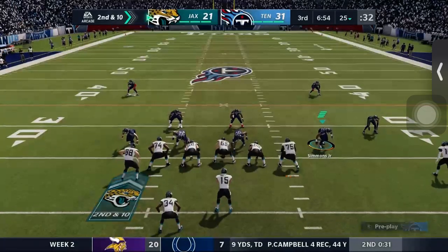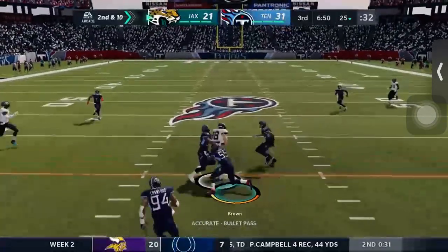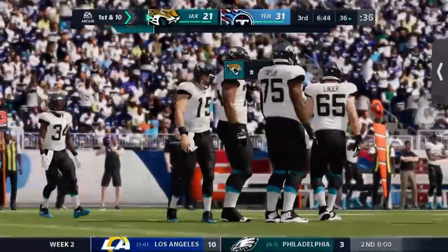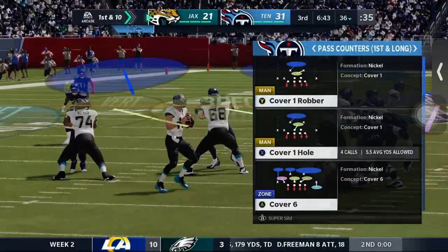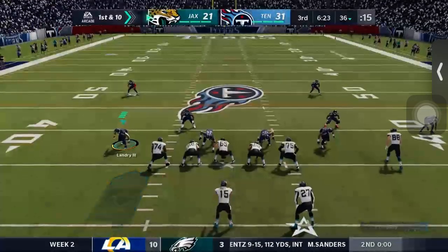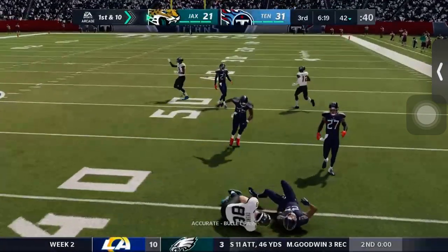Someone else on this Tennessee defense also has a pick — I don't know who because we simmed it. Jonathan Joseph had one. We'll check at the end of the game to see who got the other. I don't know what the stats look like for Cole McDonald since we had better offense prior to simming, but we'll see if he's thrown his first career interception.